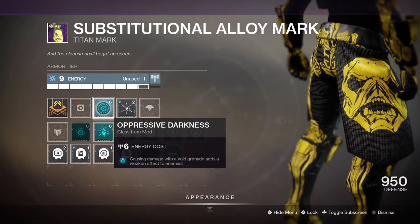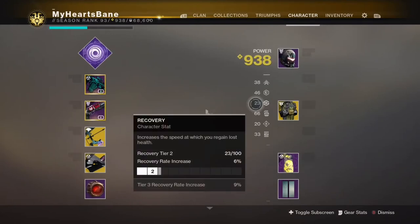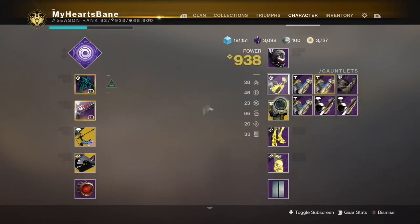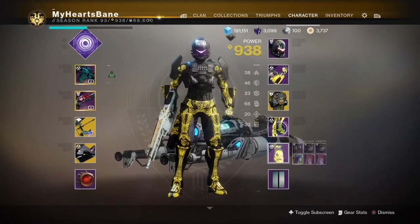Oppressive Darkness causes damage with a void grenade to weaken that enemy to other damage. So when you stick someone with the magnetic grenade, it explodes once — and with Oppressive Darkness proc'd, they are weakened, so that secondary explosion finishes them off.